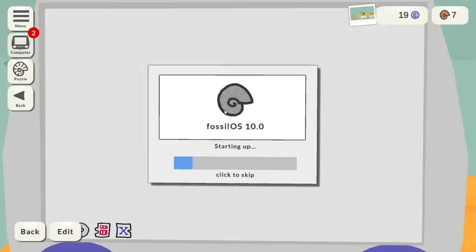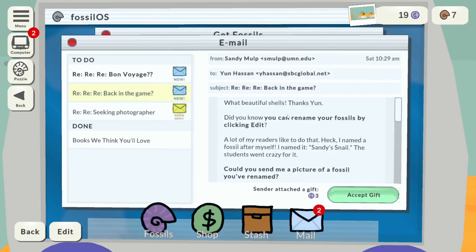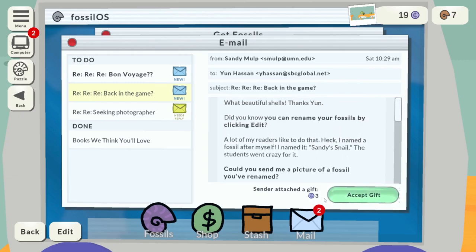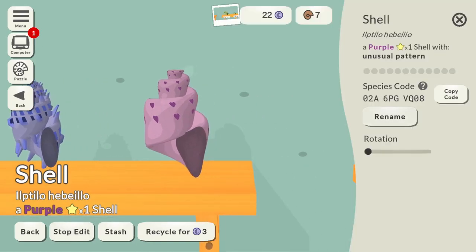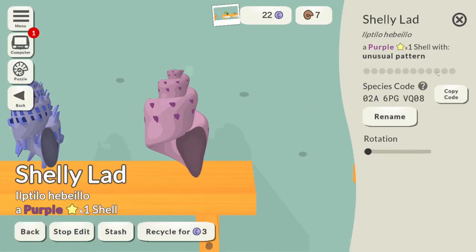There's also an email system going on at the moment — a whole email thing you have to sort out. Let's check our mail. I've sent these folks a photograph of my shells. Did you know you can rename your fossils? So this is a purple shell I chose to keep — let's give it a new name: Shelly Lad. You can actually give shells to other players using copy codes and stuff like that.